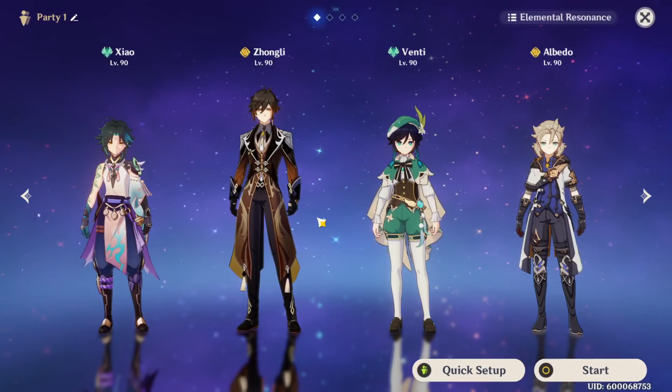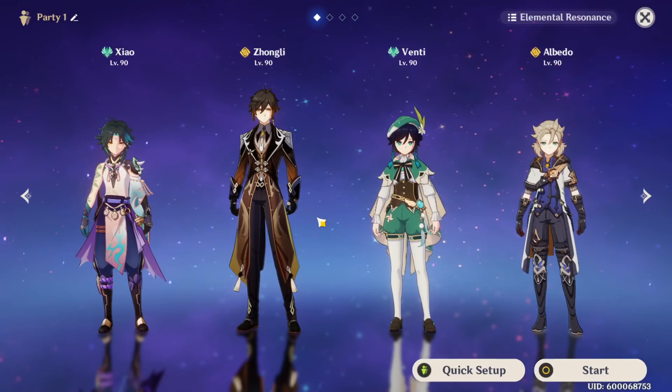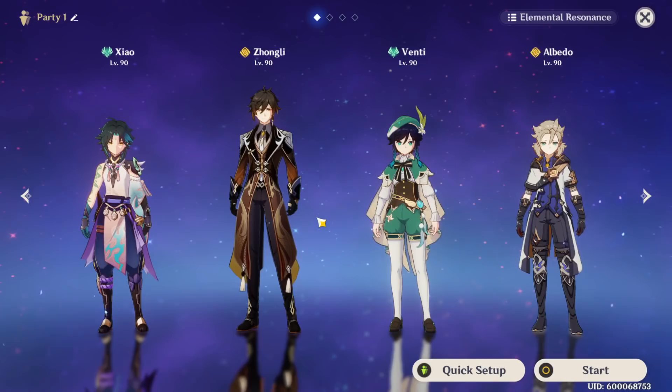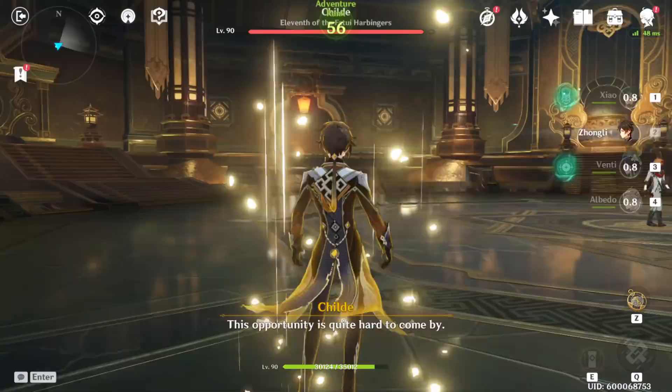His E will proc off of pretty much anything — Venti's ult, Zhongli's ult, Zhongli's pillar — it procs off of anything. But if you have a character that can consistently deal DPS, the window between each transient blossom proc will be much smaller, compared to waiting for something like Zhongli's ult to trigger them. Let's go ahead and get into this and I'll show you just how good his E is — it does hit for good damage. It's a really good support skill.